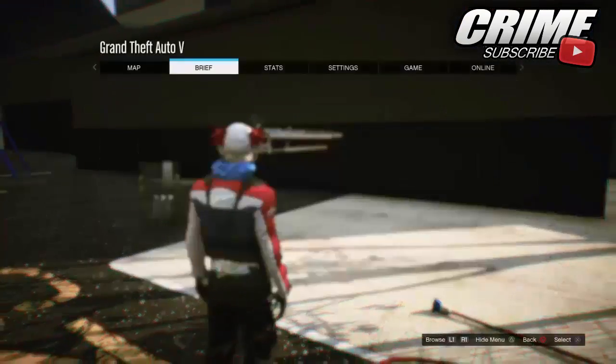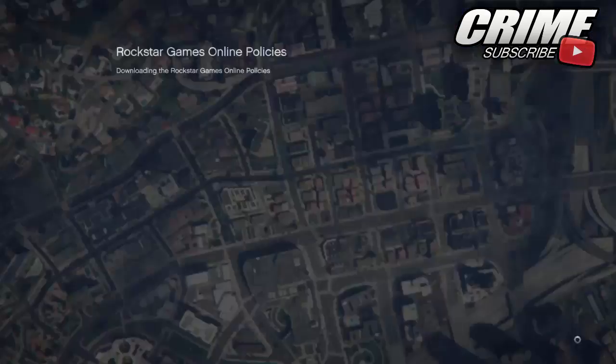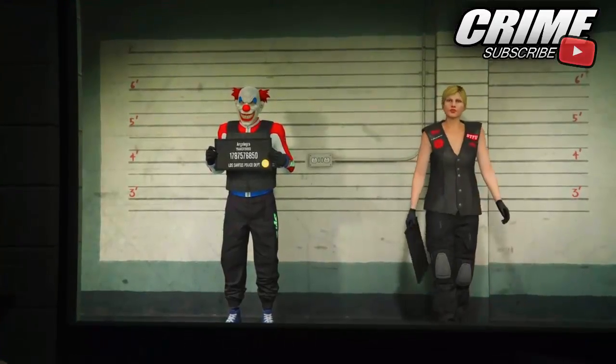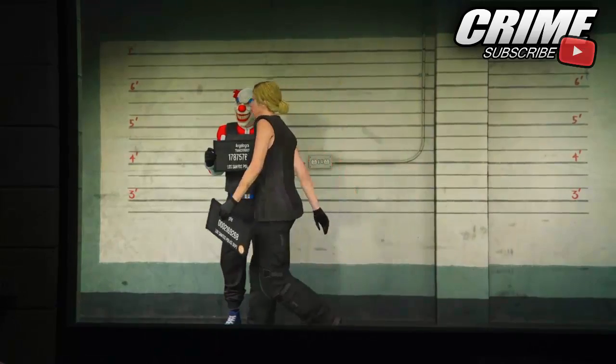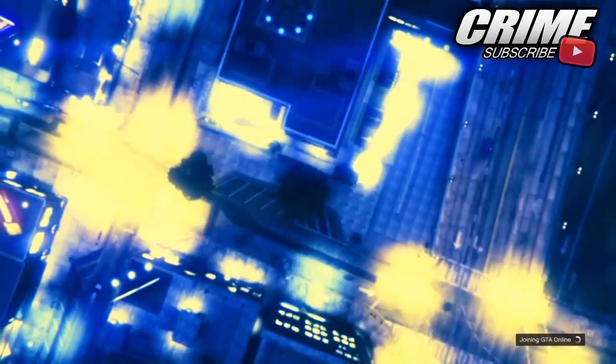Then hit Start, go over to Online, select Choose Character, and select your female character. When you are on the character selection screen as I'm doing right now in the gameplay, once you've selected your female character, open the floating screen — do not close your application or anything like that.